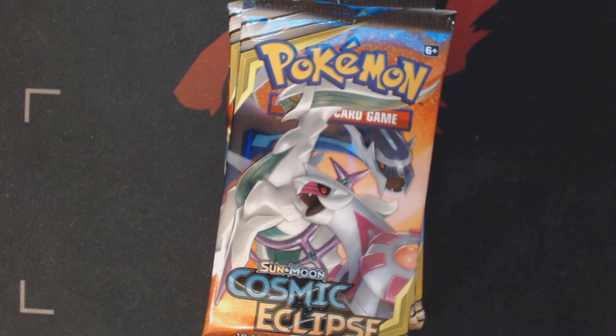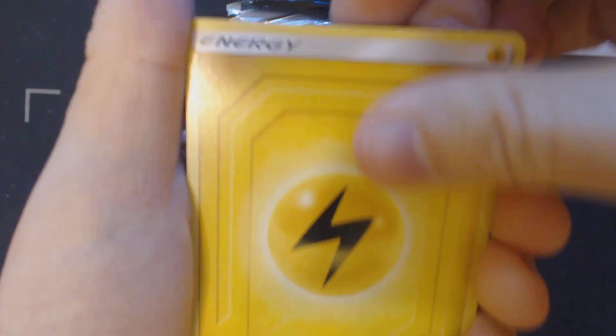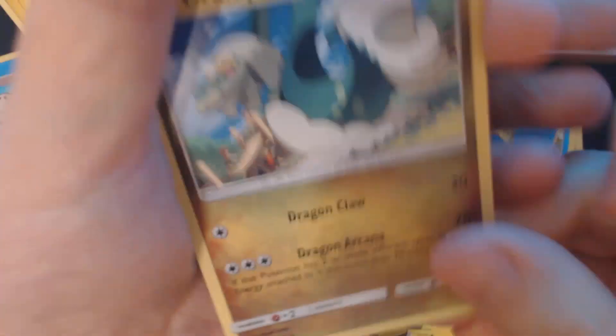None of the cards you're seeing me open today are available for sale or for trade — I need them to complete my set. All right, we start off pack one with Electric Energy, Guzma & Hala, Heracross, Lily's PokéDoll, Carvanha, Tepig, Togedemaru, Onix, Wailmer, Reverse Holo Tympole, and Drompa.